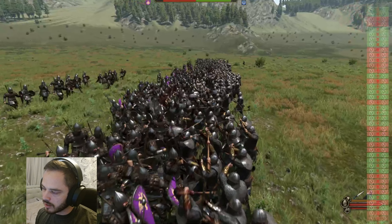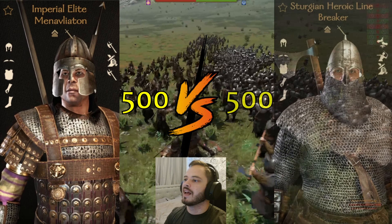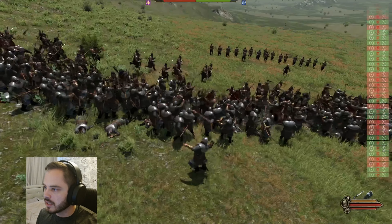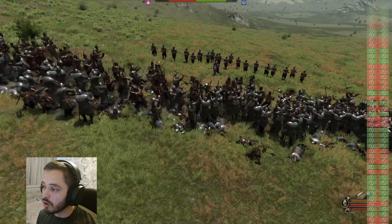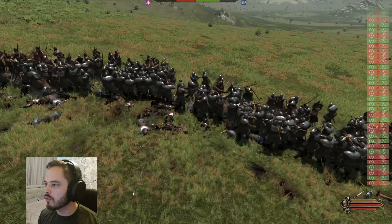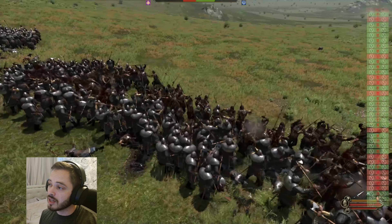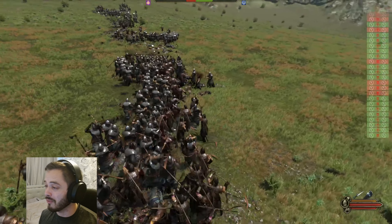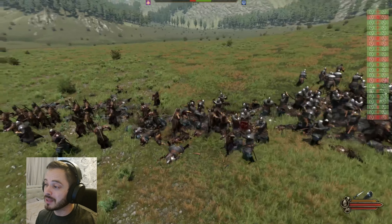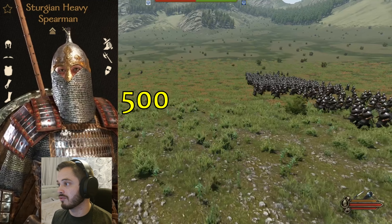The next battle is 500 Sturgeon Heroic Linebreakers against 500 Imperial Men Avaletion. These guys have a two-handed spear and are pretty good against cavalry units — they can brace and stab a horse in the face. So they're good against cavalry, but against these two-handed axe wielders, I'm not so sure. They have got absolutely decimated — it took about 15 seconds for the Imperial Men Avaletion to be beaten. 449 of them were killed by the Sturgeon Heroic Linebreakers.